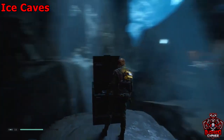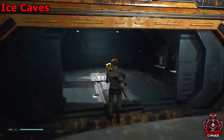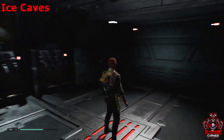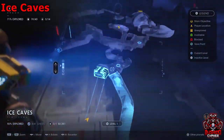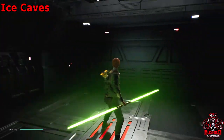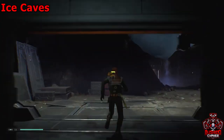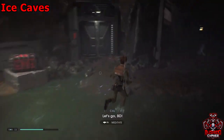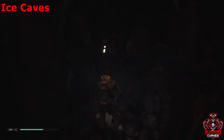After you've grabbed that chest, head into this lift. The lift's going up and we're going to make our way through the level. Once you make it to the top of the lift, head straight past this meditation circle and go to the right, where you'll find another force echo.